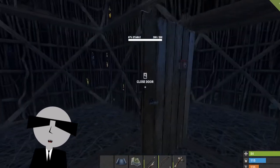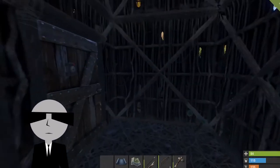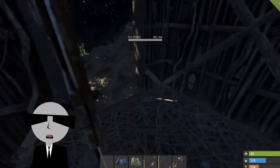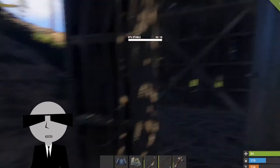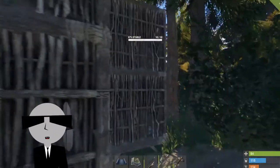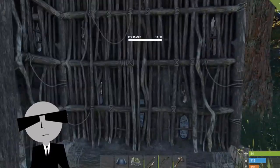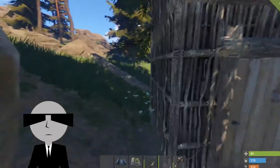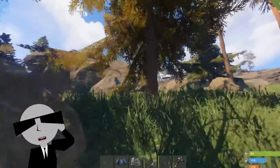There you go - that is your safer setup. If you get killed right here they still have to make it through the other door. Even though this structure is very very weak and someone can bust through here very easily, hopefully I am hidden well enough.